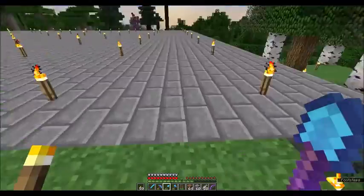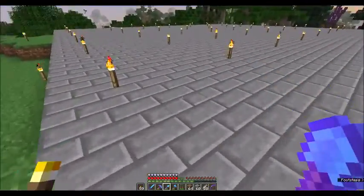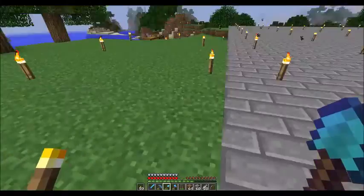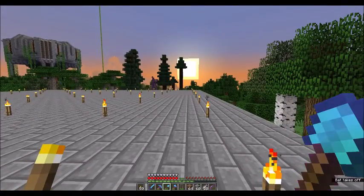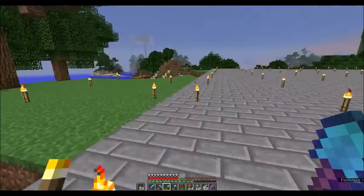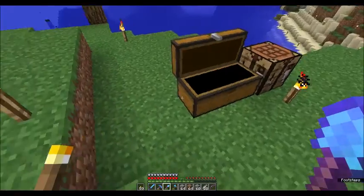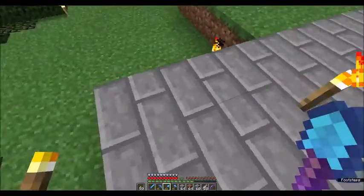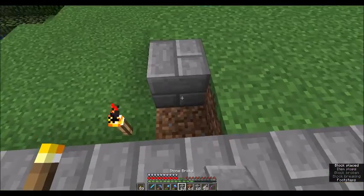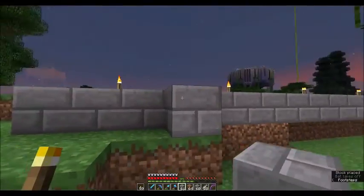Here we are and the floor is now in place. As you can tell it is going to be massive - this has actually taken over 12 stacks of stone bricks just to cover the floor alone, to give you an idea of how big it is. The actual dimensions are 44 by 39. Now I'm going to outline the corner tower section - counting over four from the corner: one, two, three, four. That's one wall of the tower.